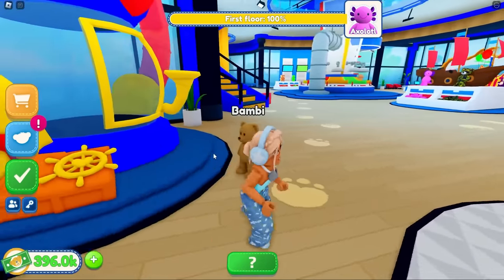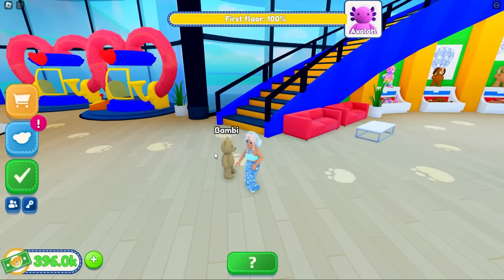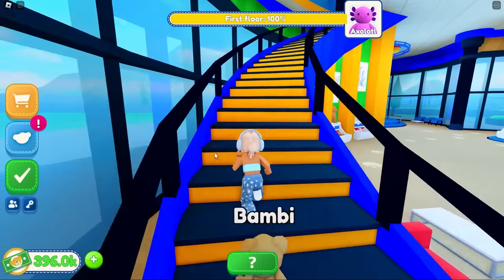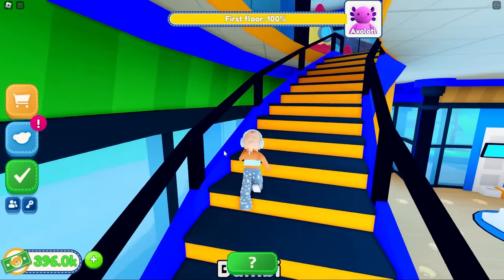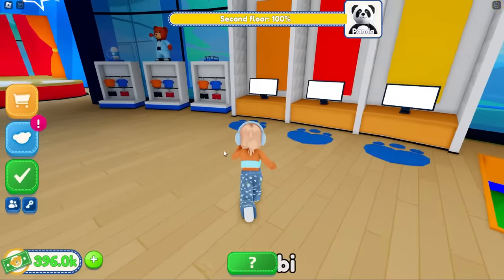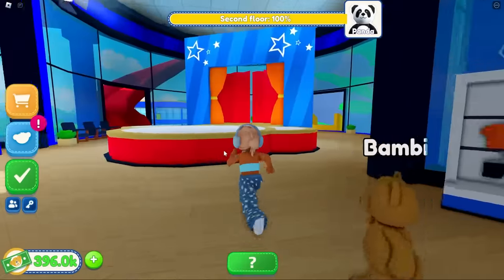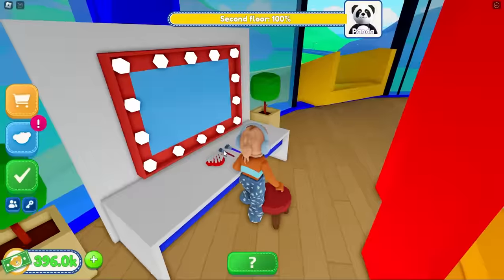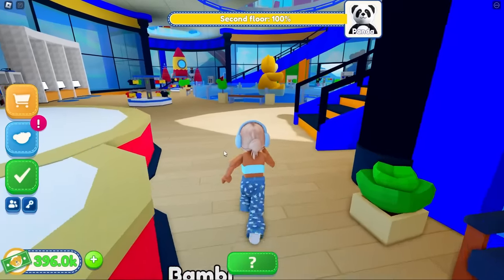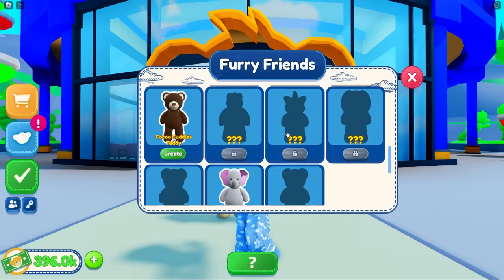Oh my gosh, she came to life! Look at it - this is the coolest game! Oh my god, it's following me! She has actually come to life - look at Bambi! What do I do now? Can I go upstairs and dress it? Come upstairs Bambi, let's go! Can I put clothes on you Bambi? Hmm, follow me - I can't dress Bambi up, Bambi's got no clothes on. This is not looking good for us Bambi.